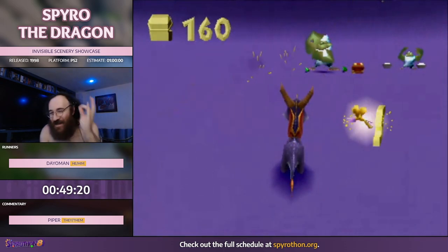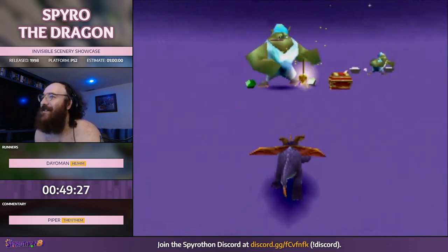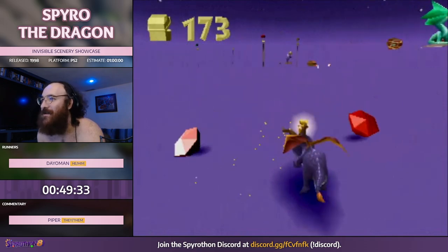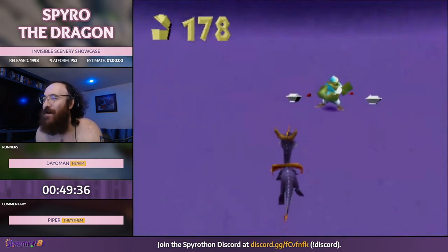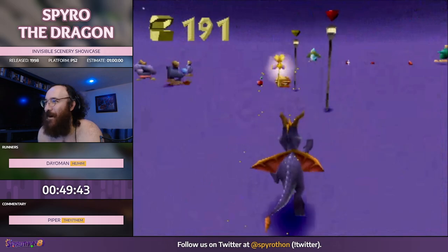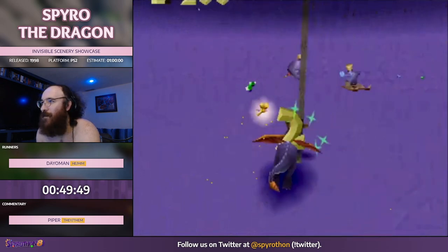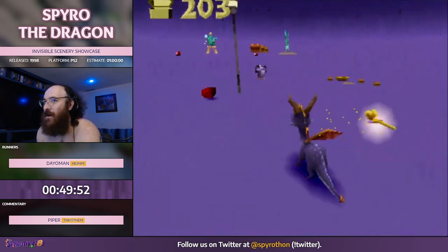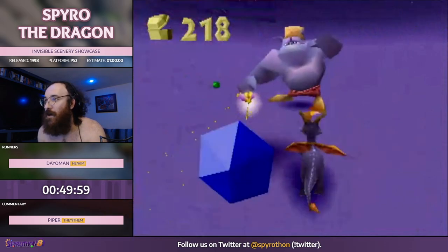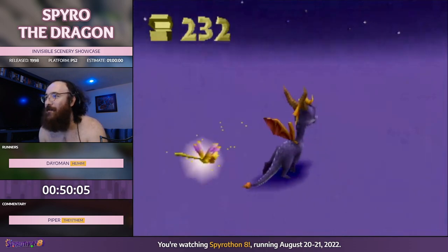I'm a genius, I am a legend at this game! That's why they gave me world record. I wish you guys could see the game the way I do — it's sad being this based. Alright, I'll clear out some of this area and then we'll move on. Should we go to Dry Canyon and then call it quits on Peacekeepers? How are we doing on time? I think I should skip forward to some other homeworlds — we are getting forward in time and I do want to show off some other levels.